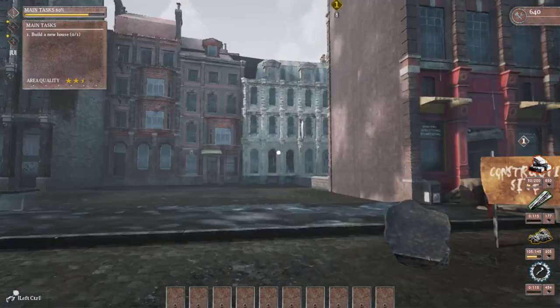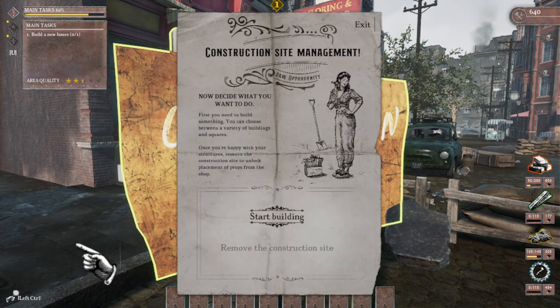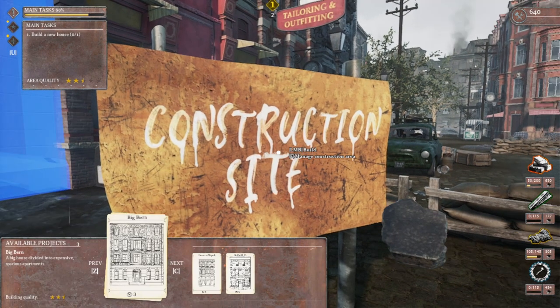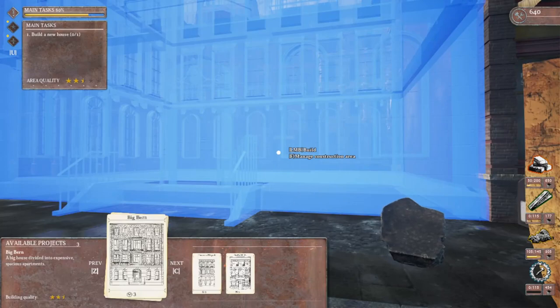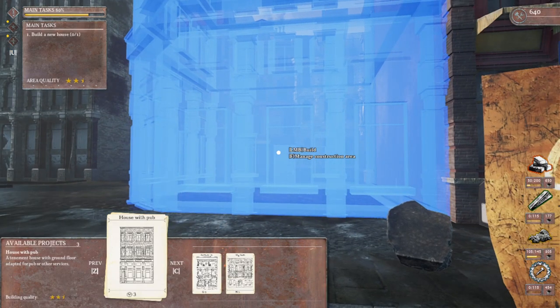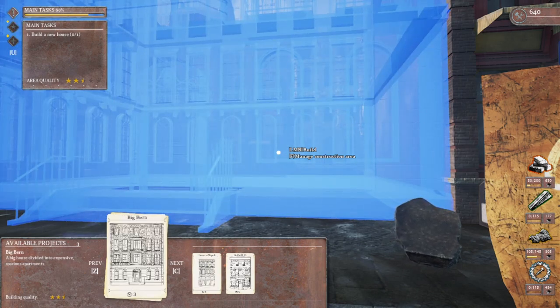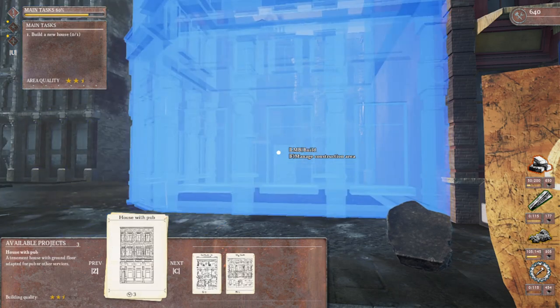We need to build some new houses. Let's see, construction site. What do we want to build there? Got a house with a pub, a big barn, a burrow. What is a burn? I think we'll do a house with a pub.